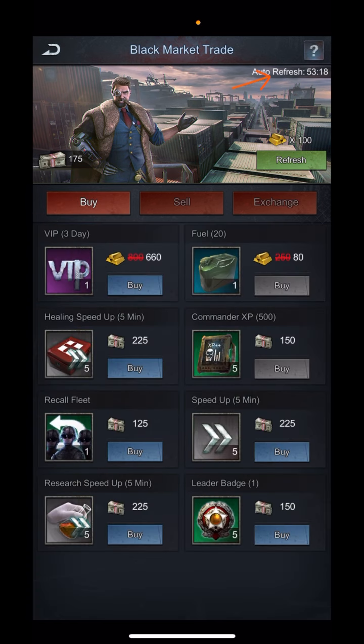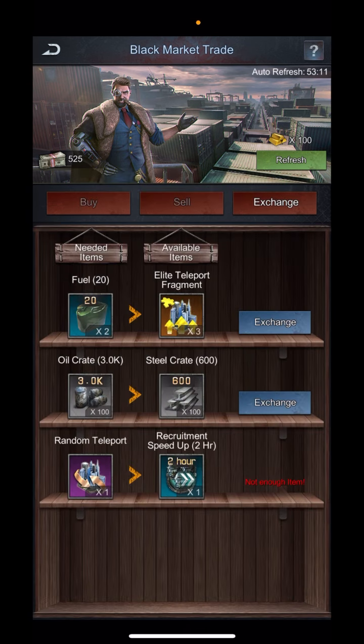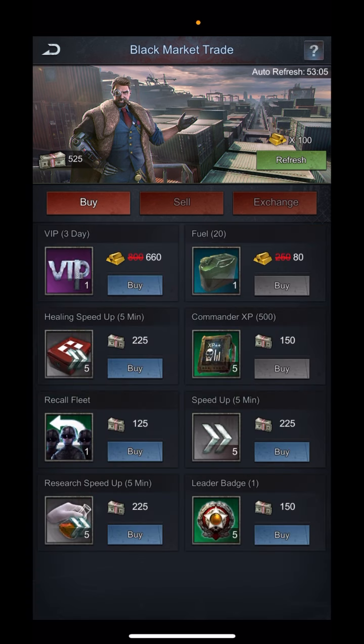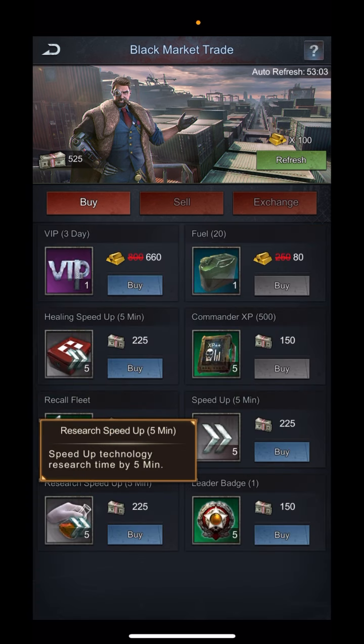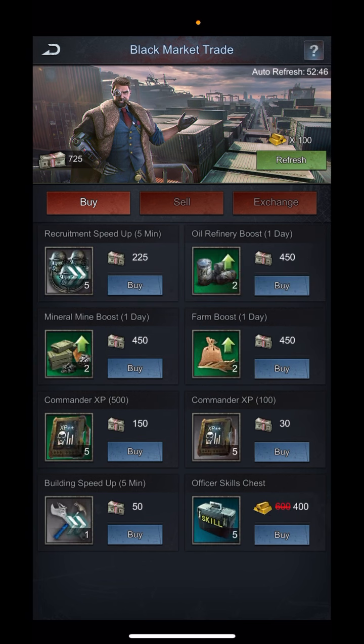It auto-refreshes every eight hours, so you can technically get a few more cycles in per day. Research speed ups are worth keeping an eye on in your stock, because there's often an exchange here where you can use them to get fuel cans as well. I already have a bunch so I'm not buying right now.